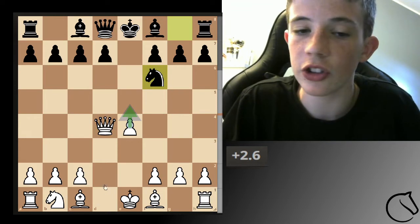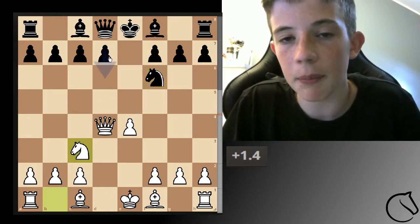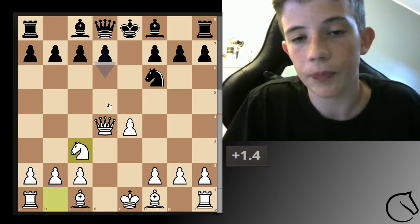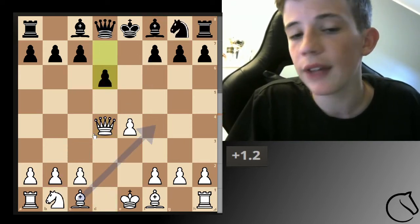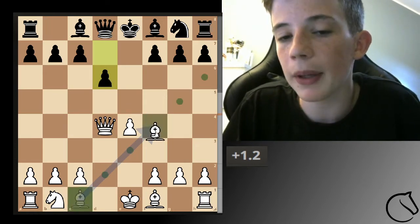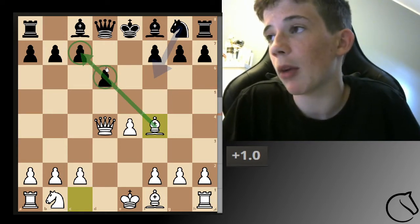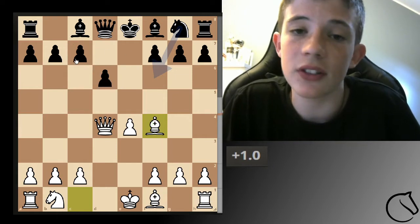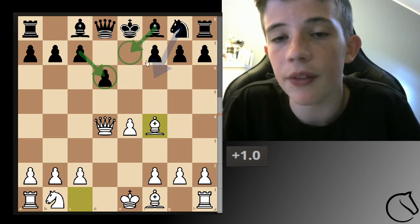The most normal move you'll meet is knight here or pawn here. After knight development, I would recommend — if you don't want to learn this variation — just play the same: develop the knight here so that he can't push the pawn into the center, just blocking here. But if they play pawn up to d6, you can start developing the bishop. The bishop isn't attacking much now, but you're basically locking in this bishop since he can never move away.